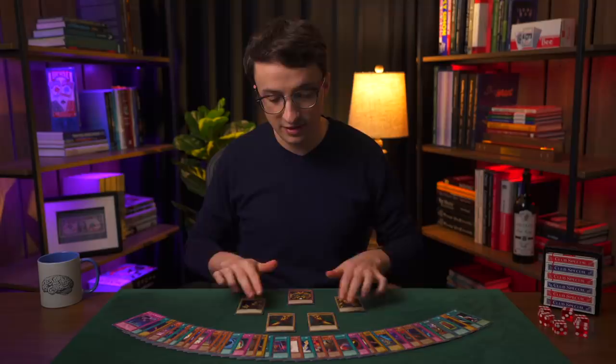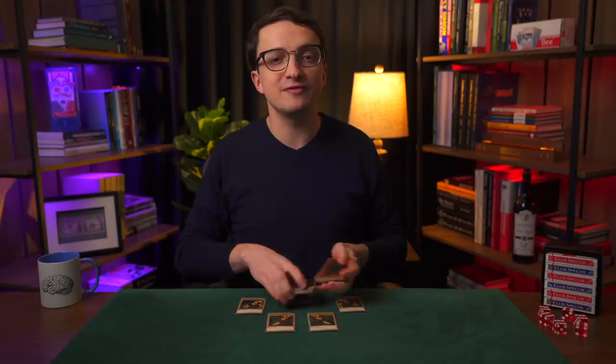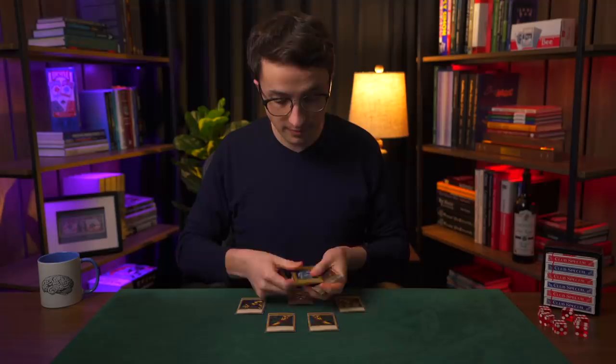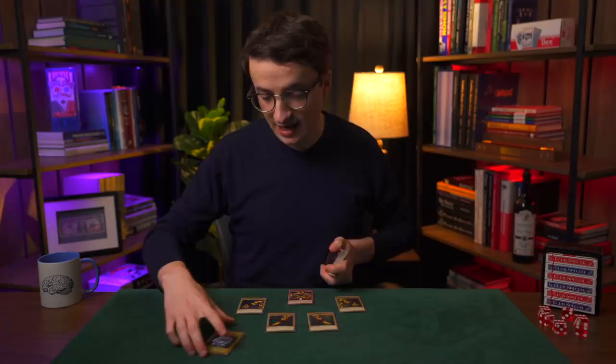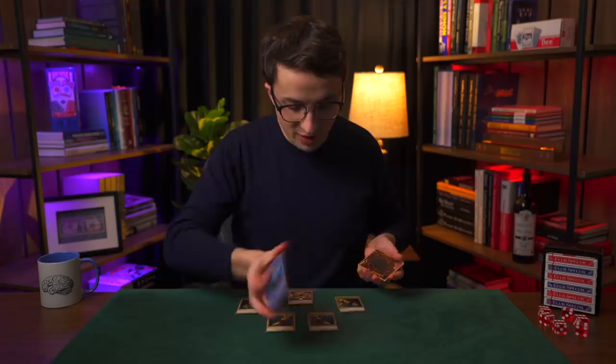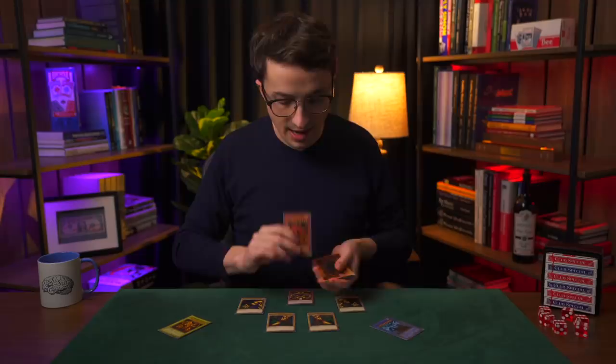Now, for any Yu-Gi-Oh aficionados out there, I figure I should find some of the other cards I commonly get asked about. So with any luck, that should be one Blue-Eyes White Dragon, that should be two Blue-Eyes White Dragons, and that should be all three Blue-Eyes White Dragons. Now, there's another set of three cards that I commonly get asked about, so I'm going to try to transform these three cards into those. You'll see those Blue-Eyes White Dragons transform into Obelisk the Tormentor, the Winged Dragon of Ra, and Slifer the Sky Dragon — the three Egyptian god cards. This was actually really fun to put this Yu-Gi-Oh sequence together, because I was quite into the game when I was much younger. And so to find all the cards that people asked for in the comments, I had to go through all of my old Yu-Gi-Oh card collections, and it was a really lovely trip down memory lane. So this was super fun to do, maybe I'll do a little more in the future.